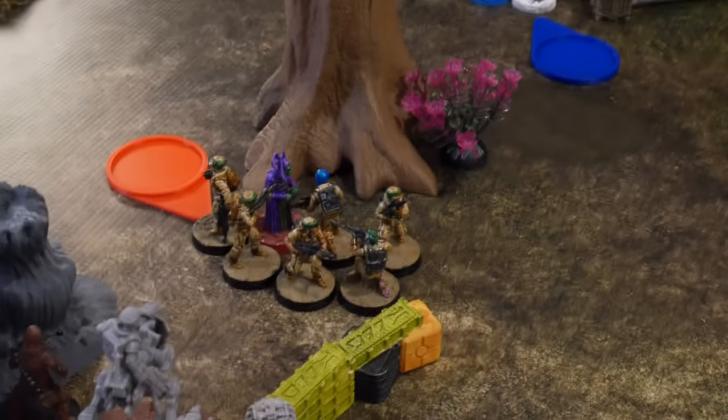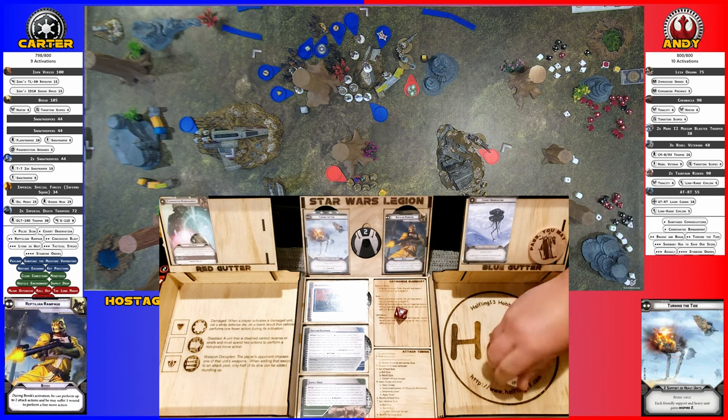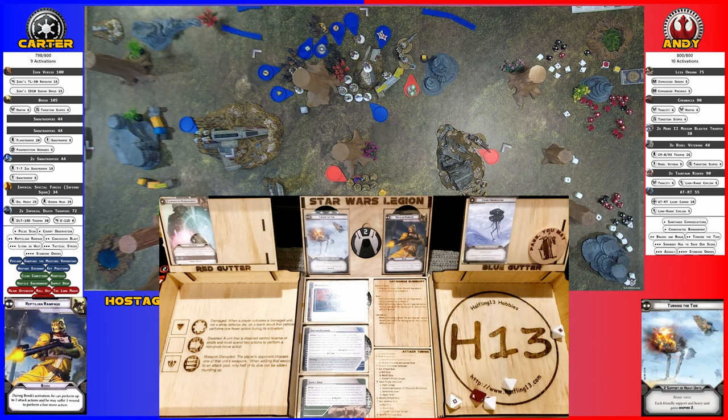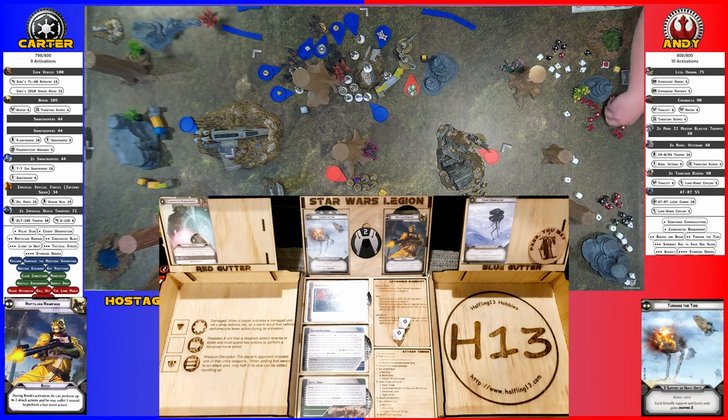Bossk will go — shooting into the Tauntaun. One hit, Pierce one. Takes one wound and two suppression. Second shot: two hits, Pierce one — blank on the red. Two more suppression. Total of three wounds on the Tauntaun.